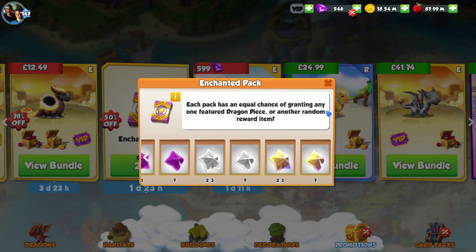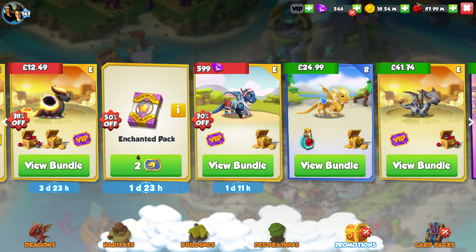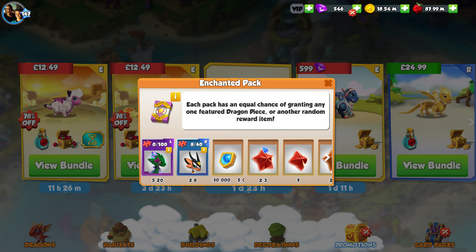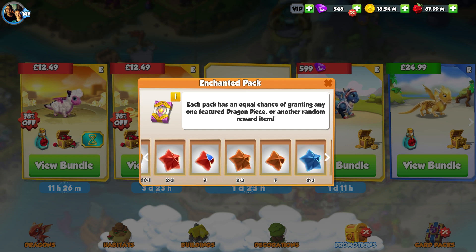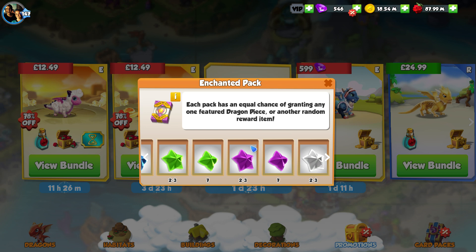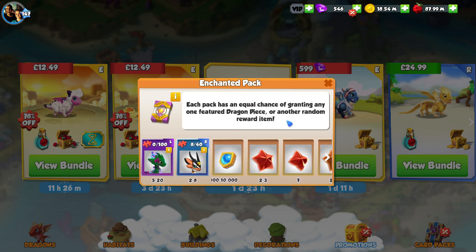I also want to point out that they keep bringing out these enchanted packs — it's obvious the 50 dragon tickets in the Walmart shop are there because of these. These special enchanted packs cost two dragon tickets to open each one. In these packs you can get a rare dragon, legendary garden dragon pieces, enchantment materials, and you have a chance to get extraordinary divine and extraordinary legendary pieces.